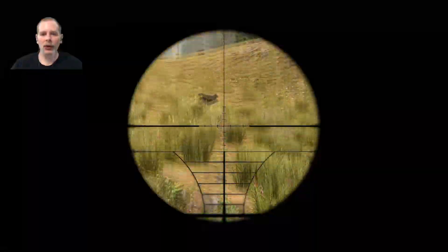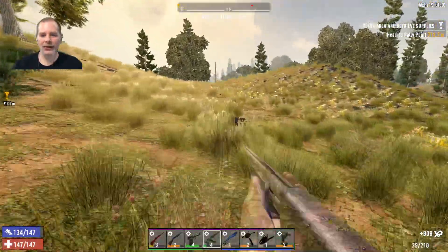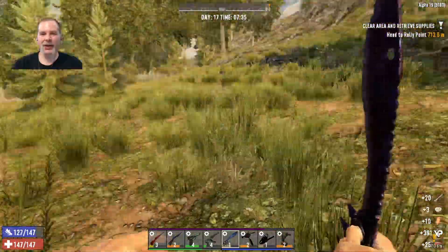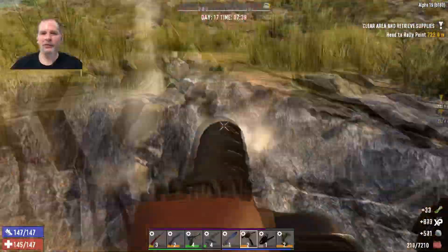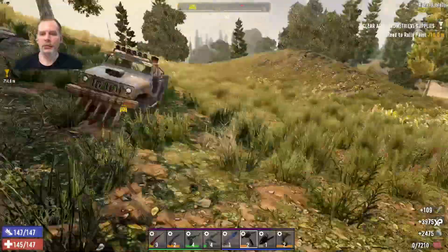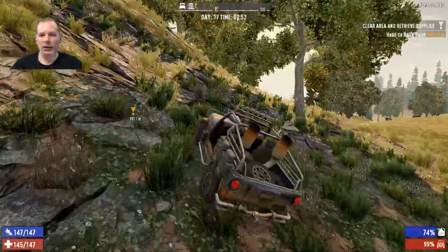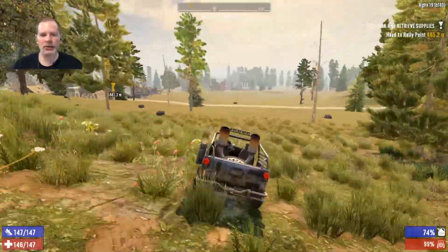We've got a wolf here - well that was quick! One headshot - that's pretty cool. I didn't expect it to be that easy. I'll get some more soil and be right back. All right, we have almost 5,000 soil - I think that's going to be good for now. Let's go put that back and queue up the rest of our farm plots, then we can go do something fun.